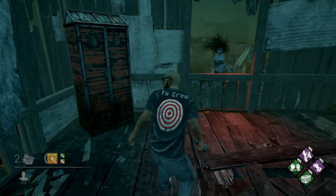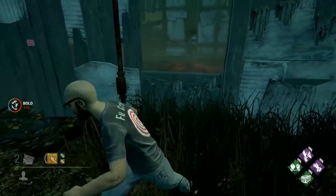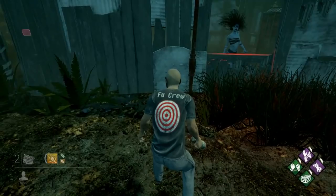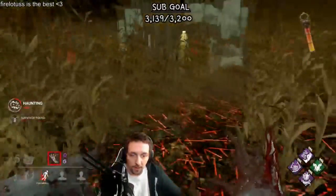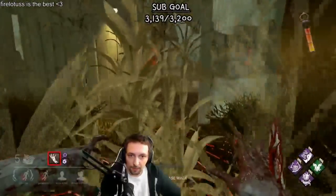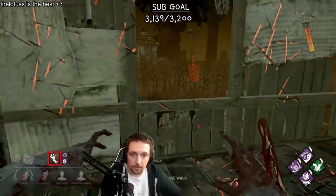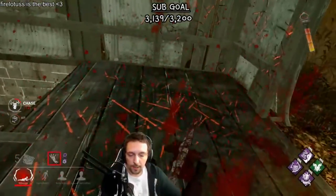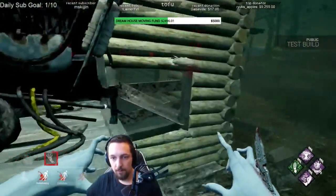Something interesting about Spirit is the fact that she doesn't have a vault animation. From the survivor's point of view, the Spirit just kind of stares at the window for a second and then appears on the other side. Knowing this, you could actually use this to help you with your mind games. If you're chasing a survivor around a window, you could pretend like you're vaulting by standing still when looking at the window, and then turning around and leaving to catch them in a bad position for a free hit.